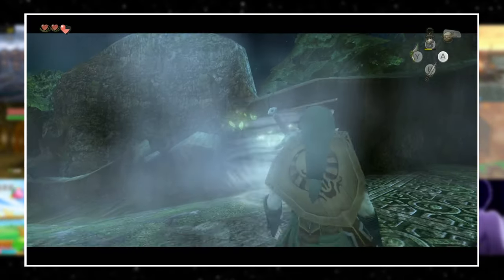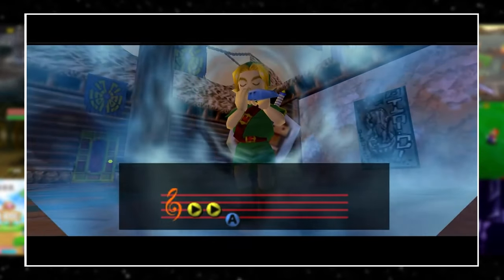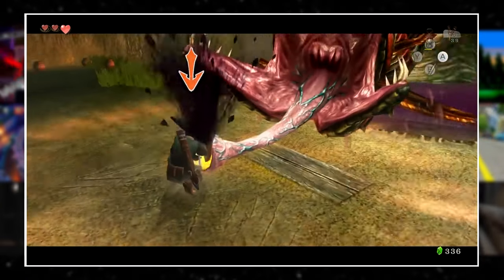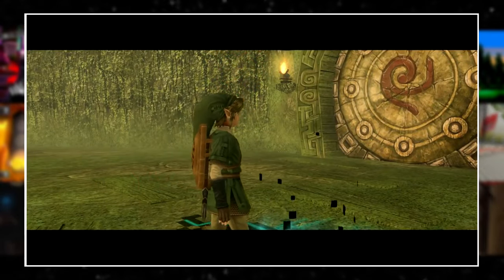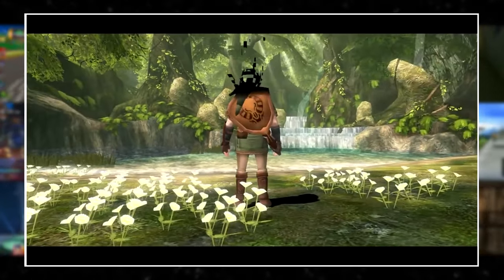Ocarina of Time has the Sun's Song, Majora's Mask has the Song of Time, Wind Waker has the Song of Passing, and Twilight Princess has Midna. If you ever want it to be daytime, you need only enter any dungeon and ask Midna to warp you out. Due to some oversight, it will always be daytime when you exit in this way.